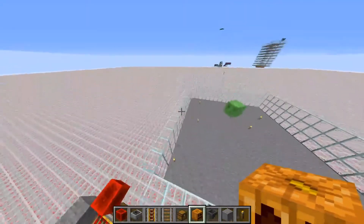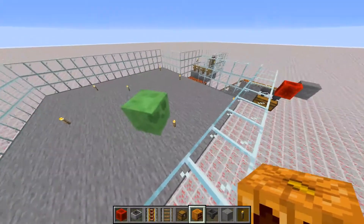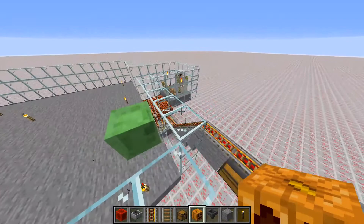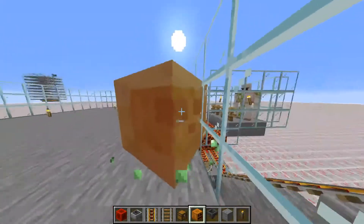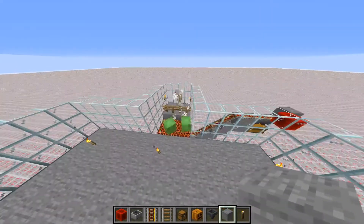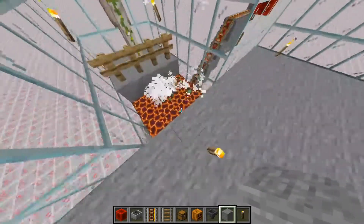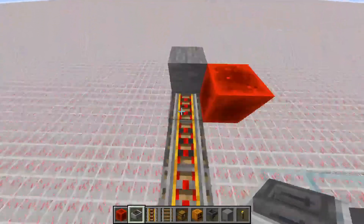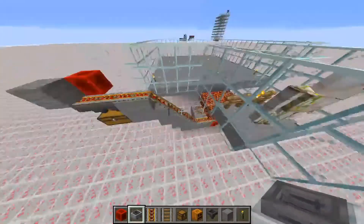And there you go — you have a fully functional slime farm. The slimes may just kind of waddle around at the beginning before they actually see the iron golem, but now he sees him. He may just be jumping on the wall — there we go, he saw him, he's jumping in. The iron golem will also help whack them. And there you go — you can see that they're actually dropping slime balls pretty quickly. Now if you just put a minecart into the system, boom, it's all getting picked up.